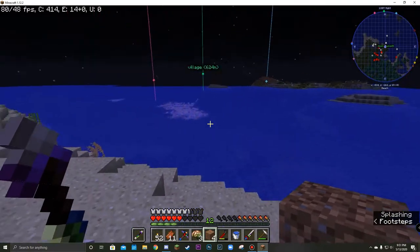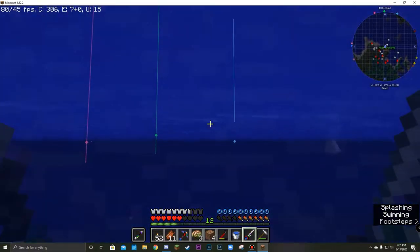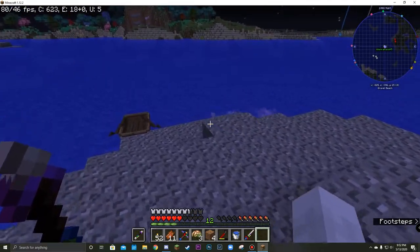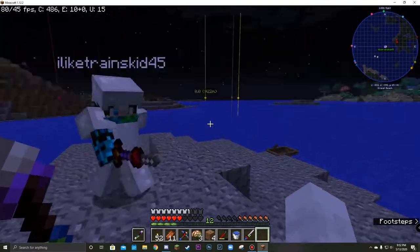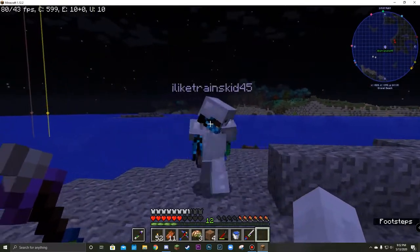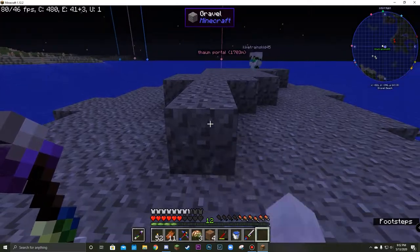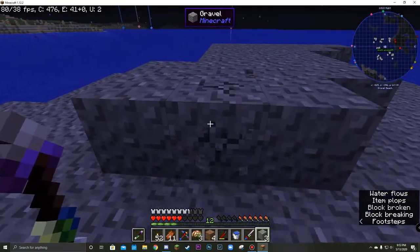I'm going to swim over there. I don't think I've actually been to this island yet. Probably just move this top layer instead of bridging over that way. That gives us a nice flat area, which looks good as a support island for a bridge.